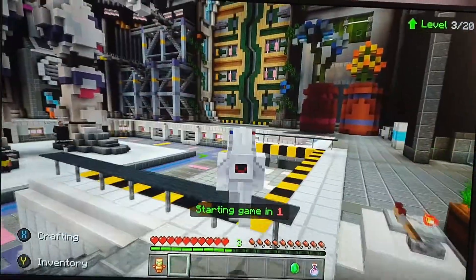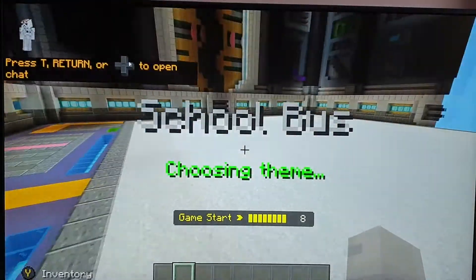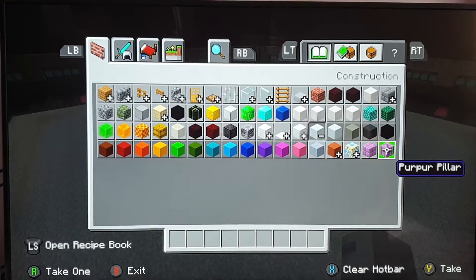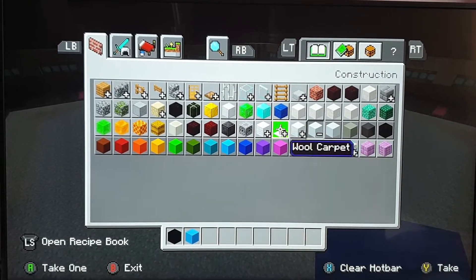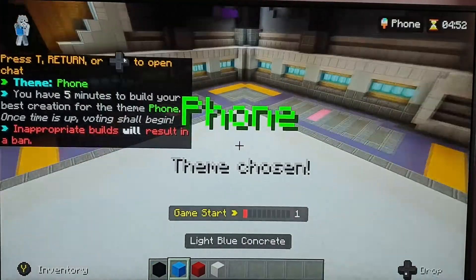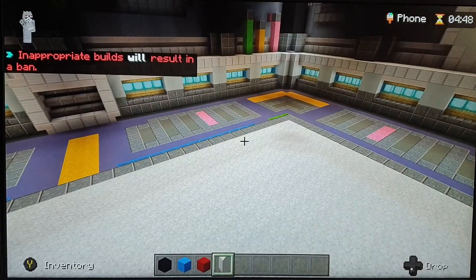I guess you already know what a build battle is. What shall we build? A phone! Okay, so I'm not really good at building phones but I'll try my best. All I need is black, white, blue, and red. I don't need the purple spot by the way.